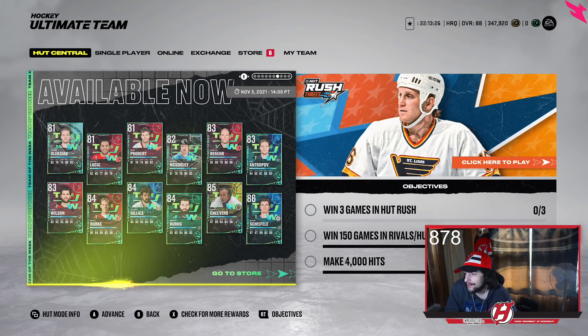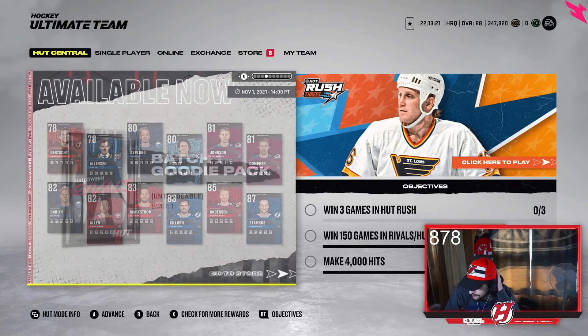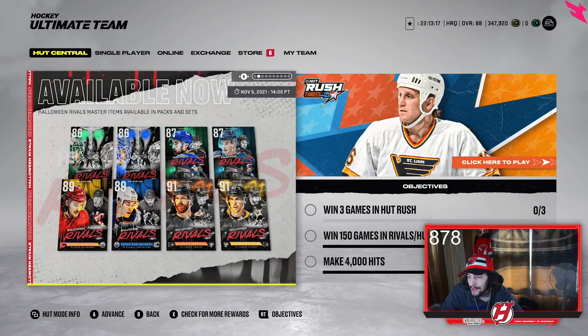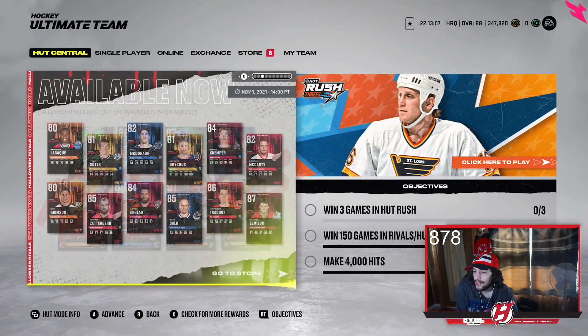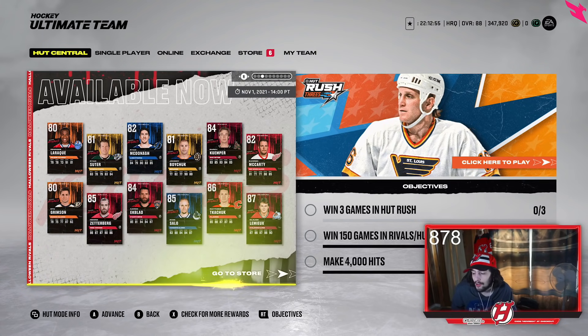The event just came out yesterday, and I'm gonna go over all the cards — mainly the MSPs, but I'll dabble into some of the event cards as well. The MSPs are: Cam Talbot, Binnington, Hughes, McCarr, Anderson, Paul Yarvey, Drew, and Crosby. Then you also have the event cards: Lemieux, Kachuk, Salo, Ekblad, Zetterberg, Grimson, McCarty, Kemper, Boychuk, McDonough, Suter, and LaRock.